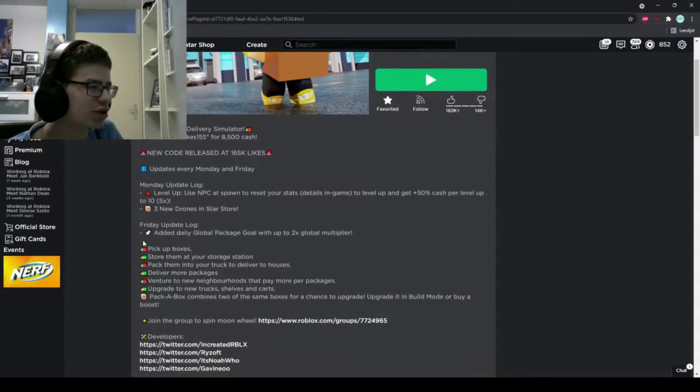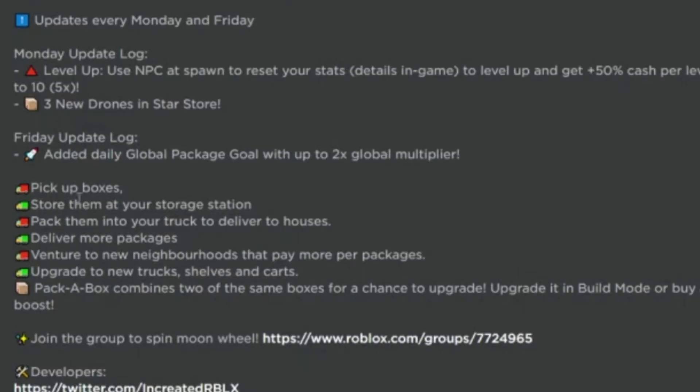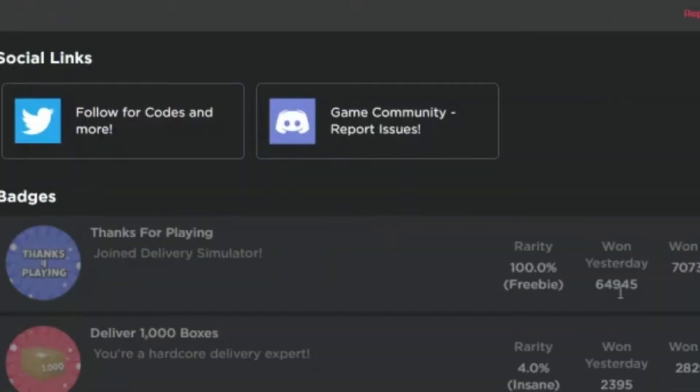So what do you do in this game? You pick up boxes, store them at your storage station, pack them into your truck to deliver to houses. You can venture to new neighborhoods that pay more per package, upgrade to new trucks, shelves and carts, pack a box — which combines two of the same boxes for a chance to upgrade — upgrade in world mode, or buy a boost.